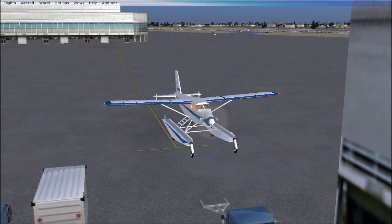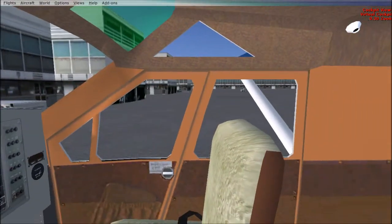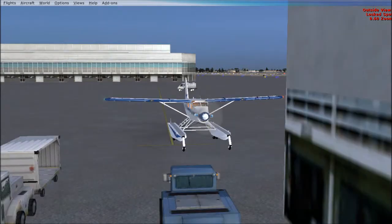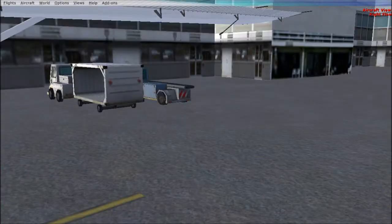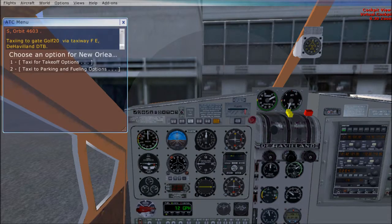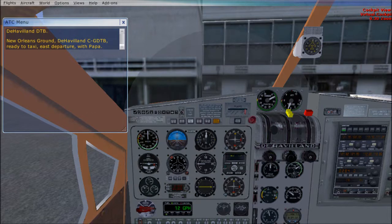It is about time for our departure. The ATC in FSX is horrible, but we're going to do it anyway. We are heading to the east. New Orleans, Brown, D'Avalon, Charlie, Nolf, Delta, Tango, Bravo — ready to taxi, east departure with Papa. I have progressive taxi on here, so it puts these little yellow lines on the ground that tell me where I need to go for takeoff. We're going to do a little pushback — this little robot guy is going to push us out. Take the brakes off and we are going to get going.